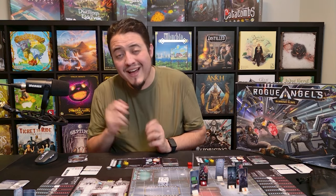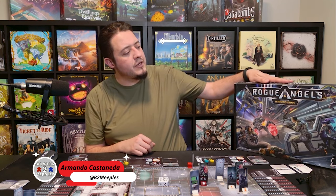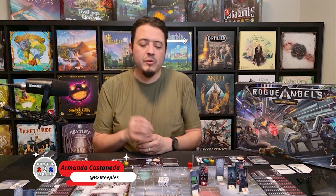Welcome to Between Two Meeples. I am Armando Castaneda and today I get to talk about Rogue Angel's Legacy of the Burning Sun. This game was designed by Emil Larsson. It has already been successfully funded on Kickstarter by 1,900 people and Late Pledge is currently open.